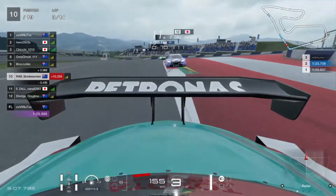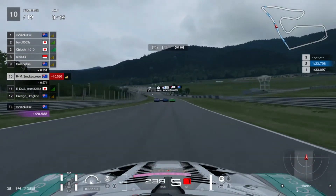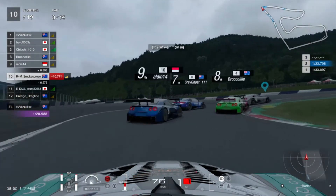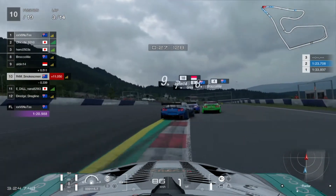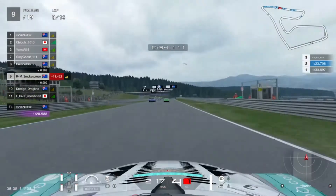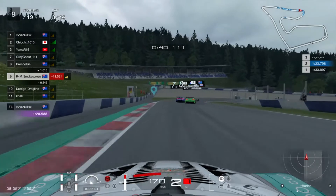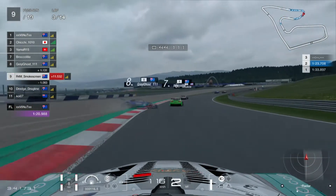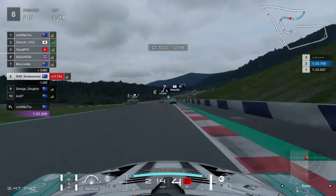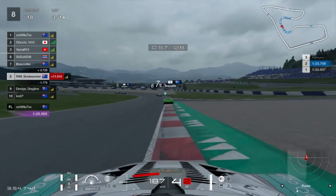The incident at turn three is so awkward — I smash someone wide and they end up spinning it on the curb. If I smash them and they immediately spin from the hit, I get that. But if I've just knocked them offline and they then spin while getting on the power, I don't know. Someone has a mini spin on the exit of turn three and I make that position up. Looking behind, there's suddenly no cars behind me — I think maybe there was a bit of an awkward rejoin and a couple of cars came off second best.